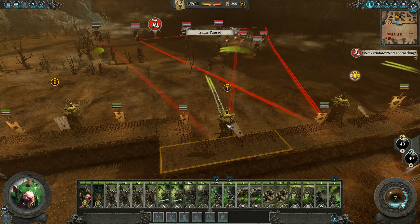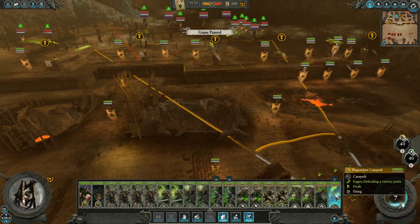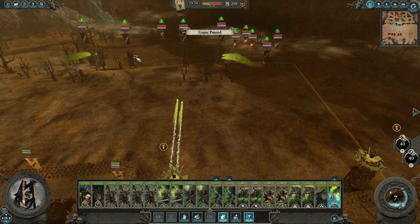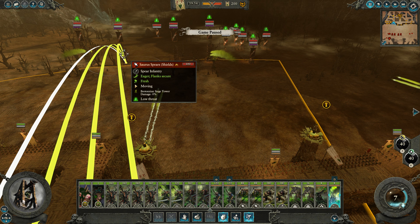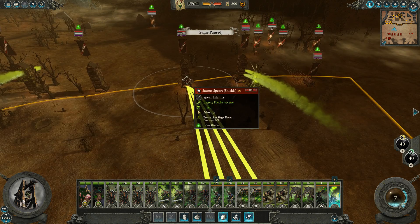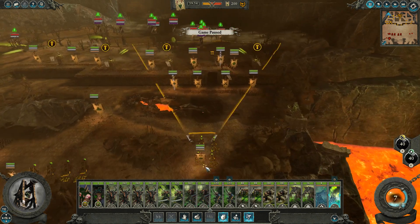It's weird that the crosshair turns not red anymore when it's hovered over an enemy — that's kind of the opposite of what you would expect. My guess is that this siege tower is already dead. This one might need some help, or we could try working on this one. I don't know why these are Bretonnian siege towers, because this is definitely not a Bretonnian army. Let's shoot at this one first because it's definitely in range, while the other ones are sort of on the edge, and then we'll adjust as needed.